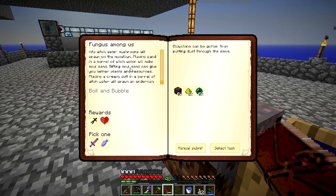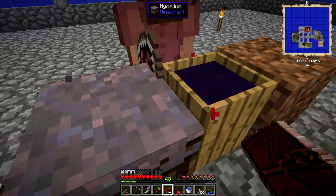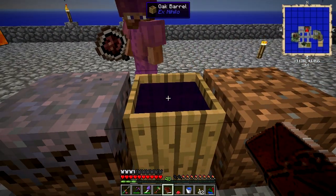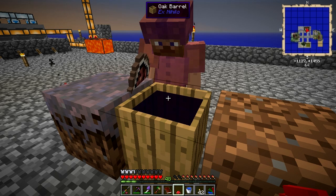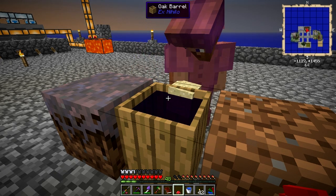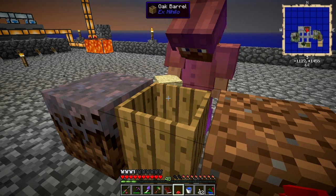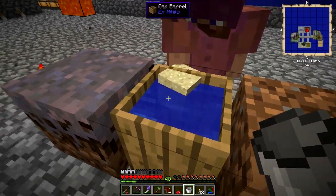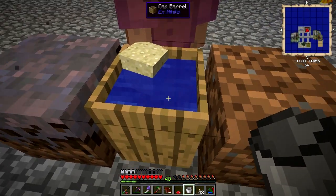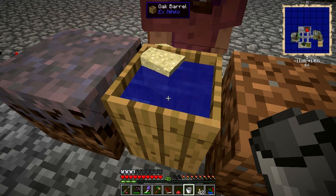Maybe we'll get netherrack from sifting soul sand. We actually have creepy dolls. Oh look, mushroom! Nice. Yeah, that's purple now — look at that stuff. That is creepy water. Let's get the soul sand first. Hooray! I've got soul sand. I'm trying to figure out if we just have a bunch of barrels by mycelium, if it'll just constantly spawn witch water. See how it's getting dark? It's slow, it's not instant. This is like watching paint dry. That's getting to be pretty purple. It's too bad that Wayla doesn't tell you when it's witch water.